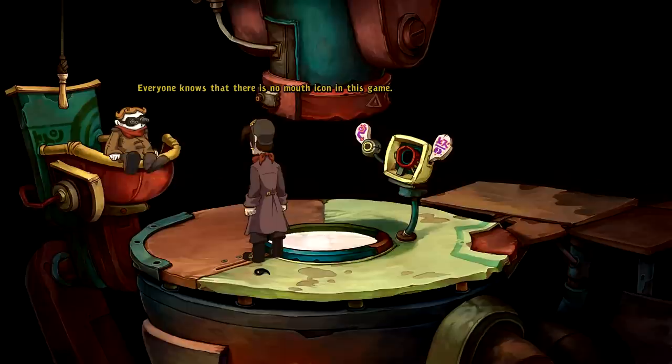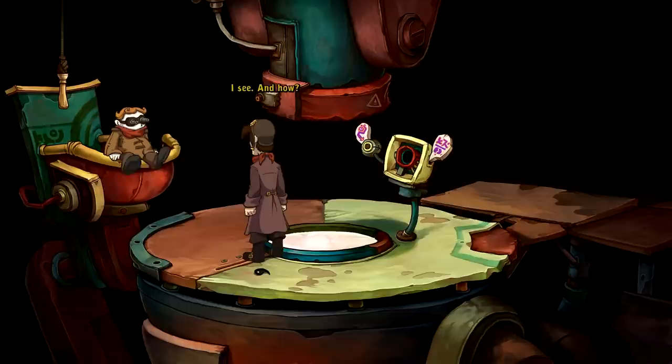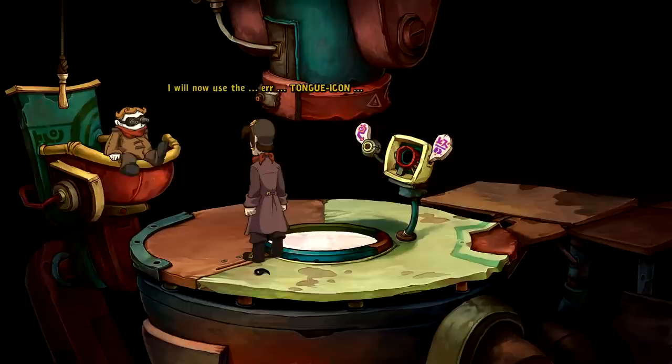Everyone knows there's no mouth icon in this game, but there's a speech bubble icon to talk instead. And my favorite icon - the Rufus head icon for putting on, eating, and drinking things. How to look at an object - I point my cursor at it and right-click when I see the eye icon. I'll demonstrate - do you see that little thingy on the floor over there? I will now click on it with the eye icon, having a look at it.